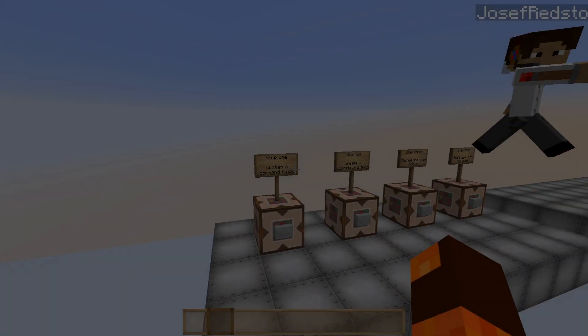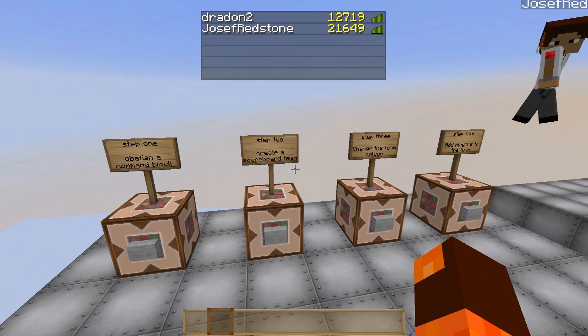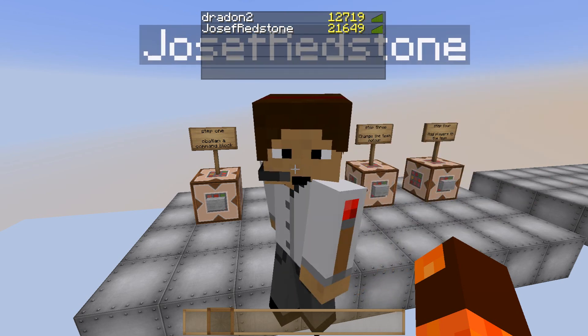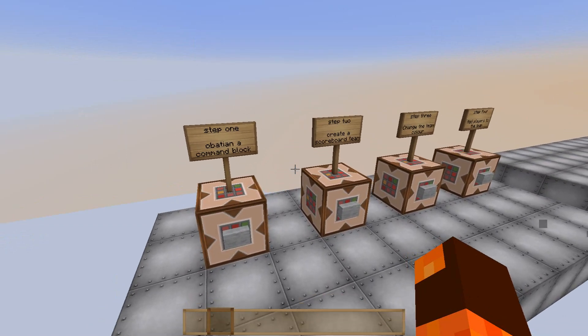This is Dren and Joseph Redstone. We are basically doing the command block name changes. Now you can see it at the top, where I press tab, our names right now are just white, sort of like the standard ordinary Minecraft. What we're going to do is show you how to change the colour of them.